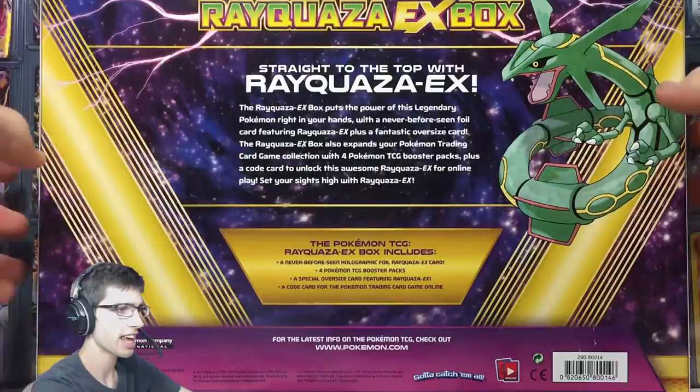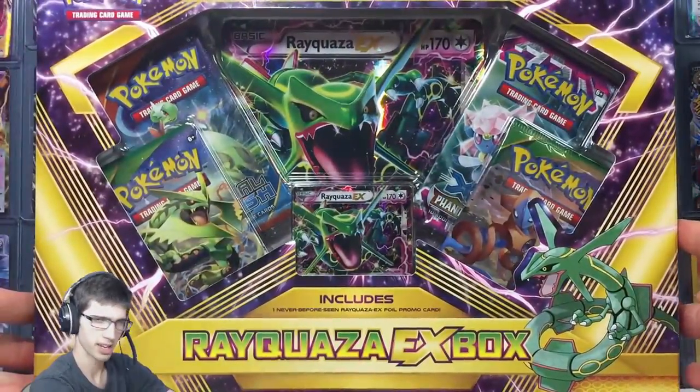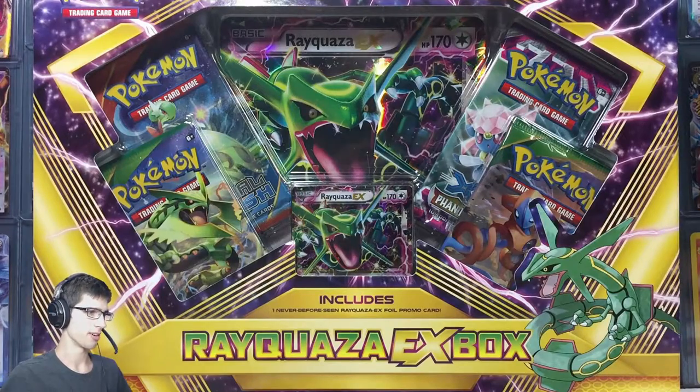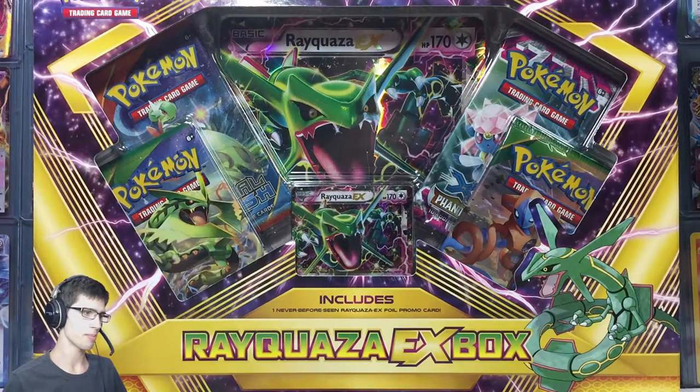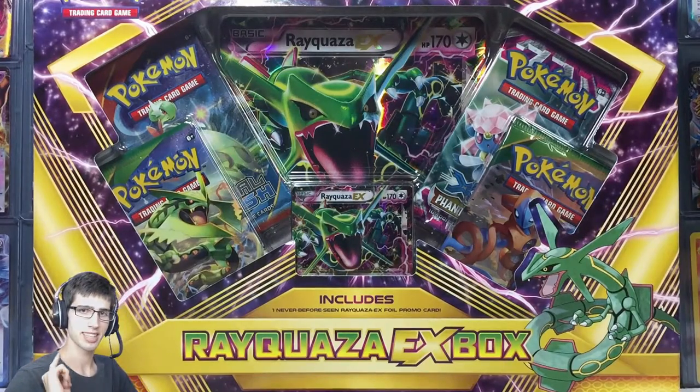We're going to get cracking into this thing. I'm going to get everything out of this nice looking box — it does look very pretty but it's time to get it out. We'll have a look at the Jumbo, the regular EX, the packs, and yeah. I'll see you guys in a moment.